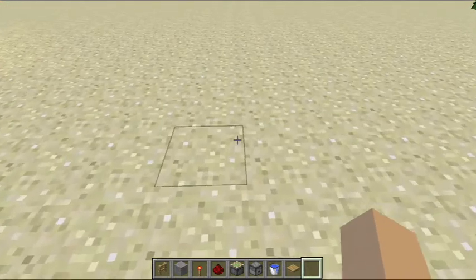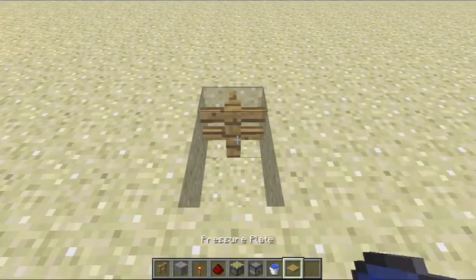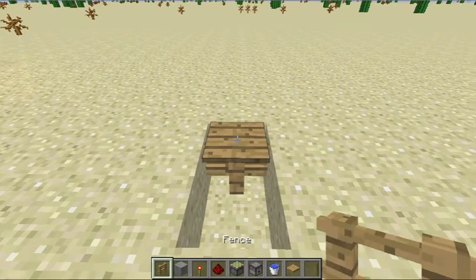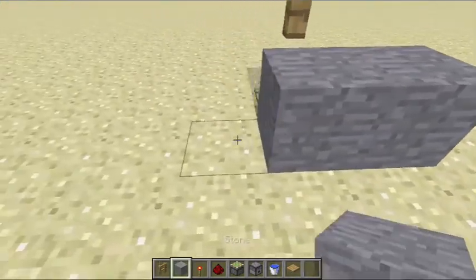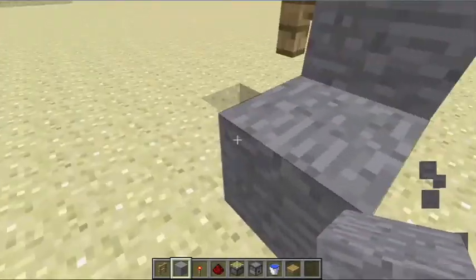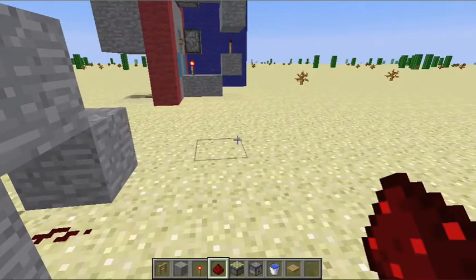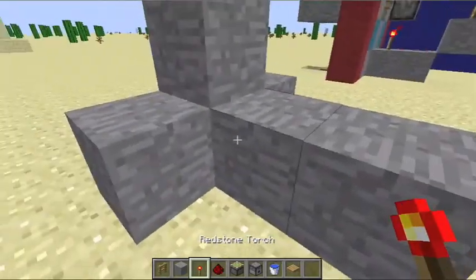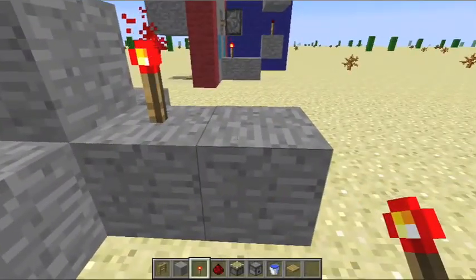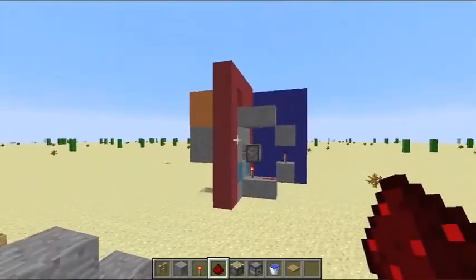Let's start building. We're gonna dig two blocks, put a fence, pressure plate, and on top of that another fence. Then we're going to put stone, stone, stone — one here, delete that. We put some redstone right here, and this is where it maybe starts to get a little tricky. Two blocks of stone here, redstone torch with redstone.